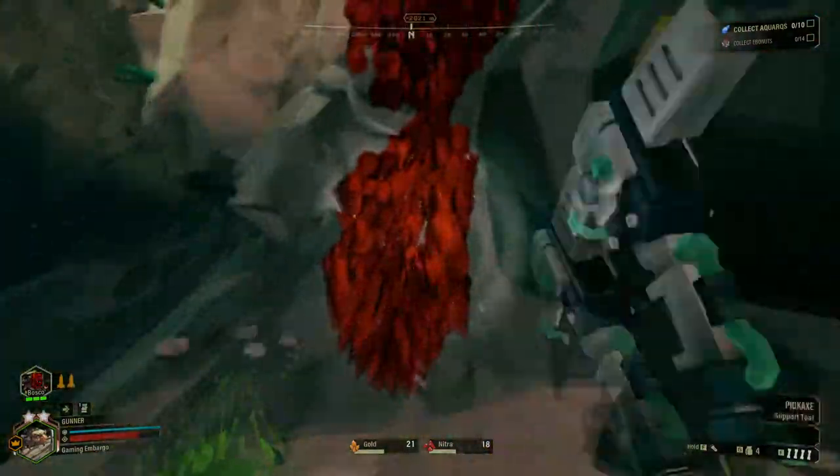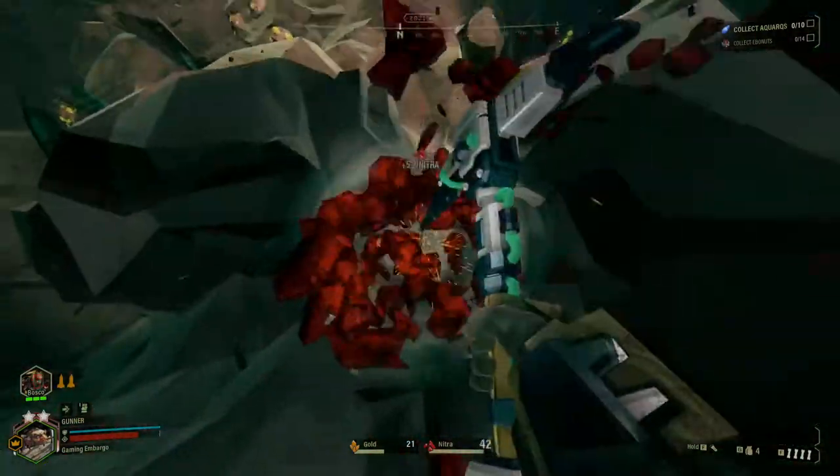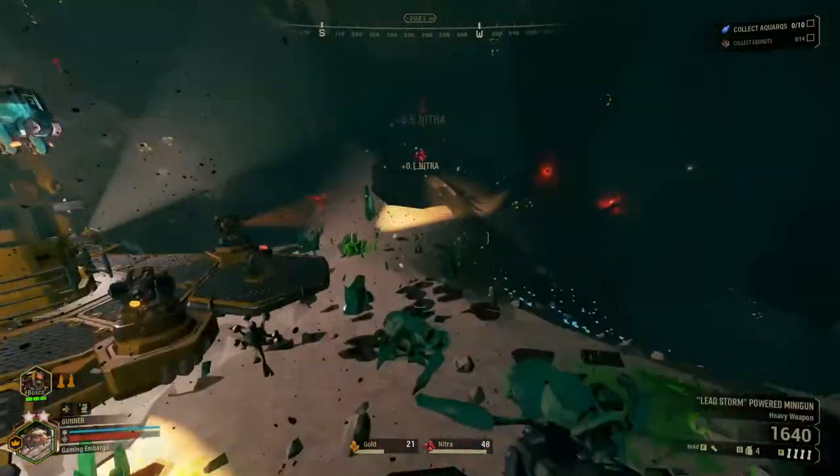I have an overclock on the gunner that makes it so if I'm firing, I can't move around — that's why you see the jumping. It's kind of like Team Fortress 2 Heavy; you do a lot of jumping with the minigun because it slows you down significantly.